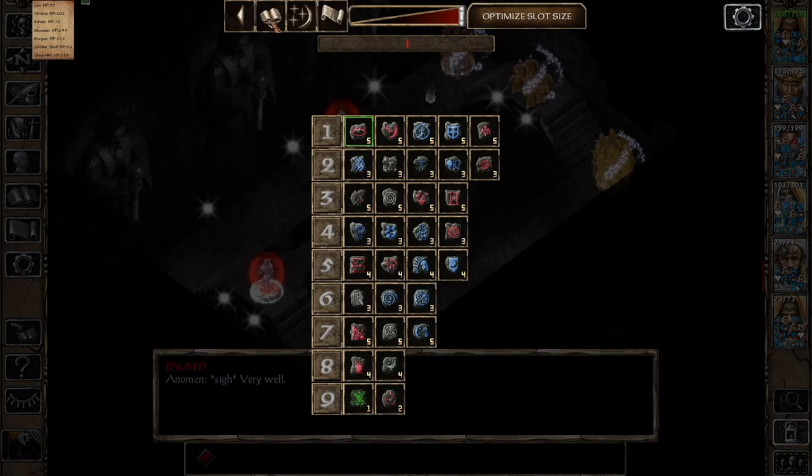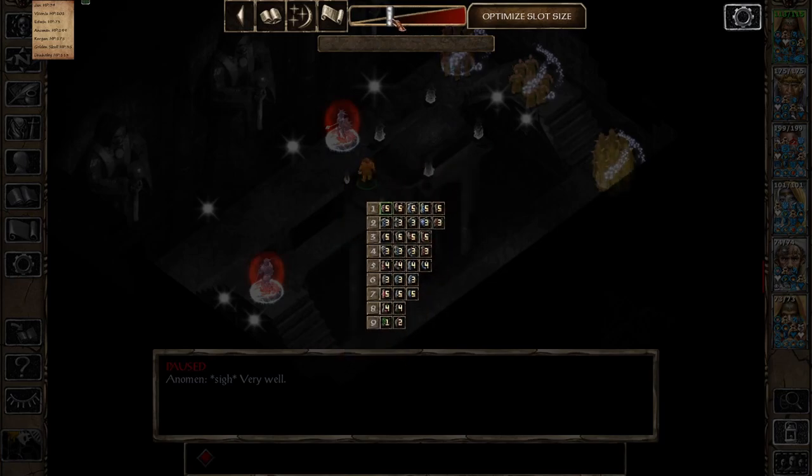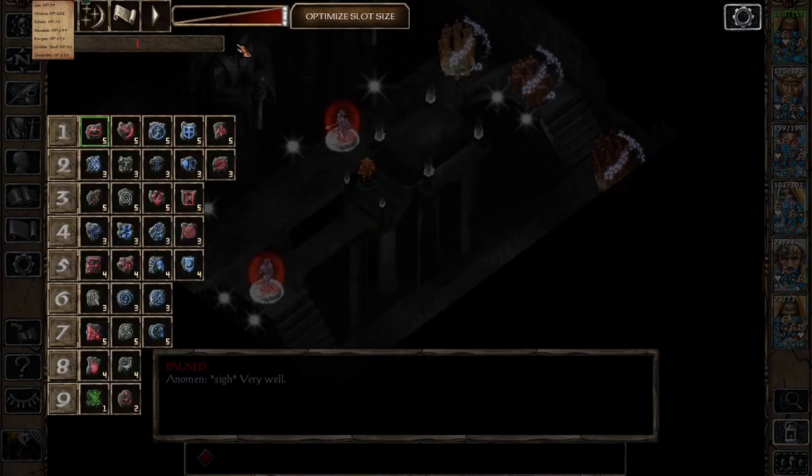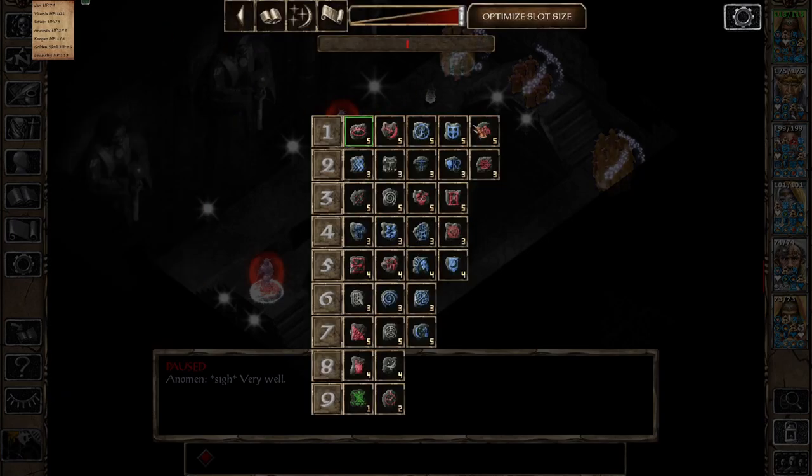If you want to find your protections, you can just type 'protection' and you'll see protection from petrification, magic energy, and magical weapons — quite useful. Another thing you can do is use the button to show only your mage spells, the middle button to show all spells, or the button to show only cleric spells. This is most useful if you are playing a multi-class with both classes as spellcasters, like Edwin the cleric-mage.